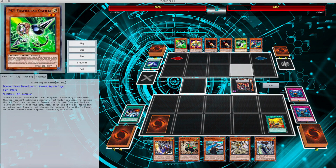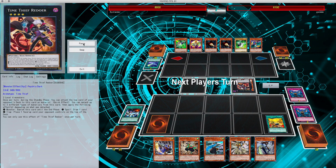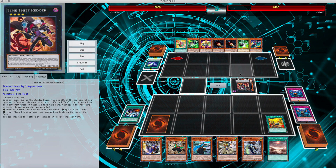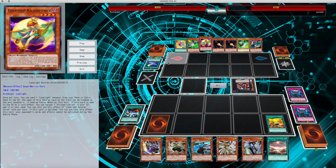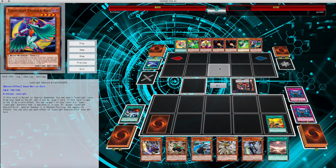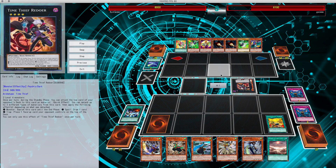He can't really utilize Gamma in this particular situation because he already has a monster on the field and he is not running Lambda. Which would have been a better idea — summon, get another monster on the field, do Redoer into Lambda, or at least get another monster, go both monsters into Lambda, and then be able to slowly build yourself into Redoer. This way you can keep searching out your Gammas to negate monster effects. That would have been a better play in that particular situation.